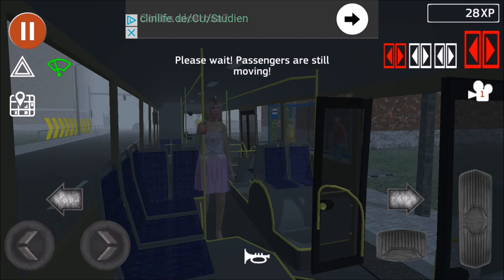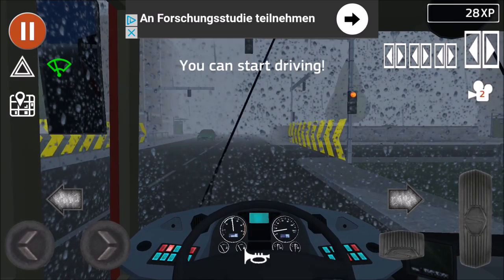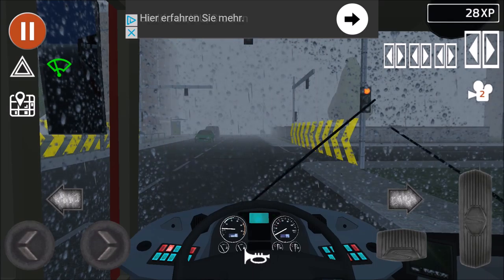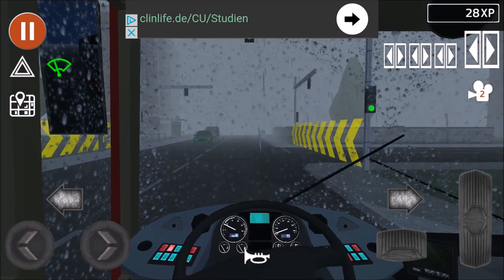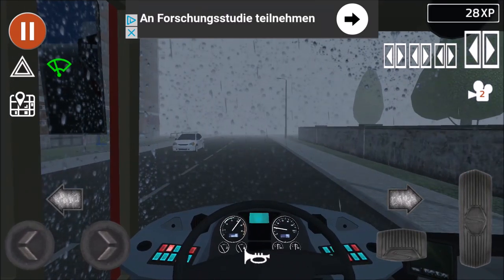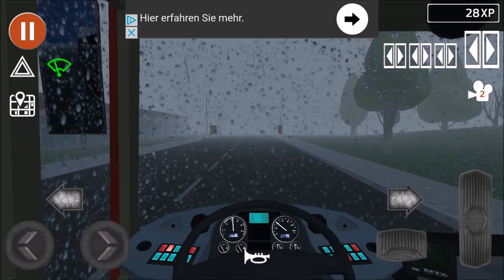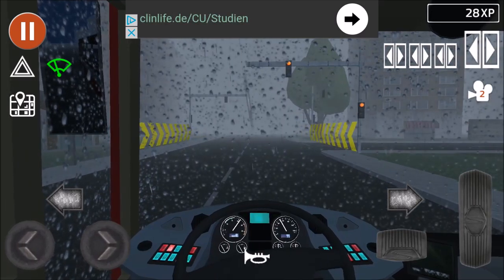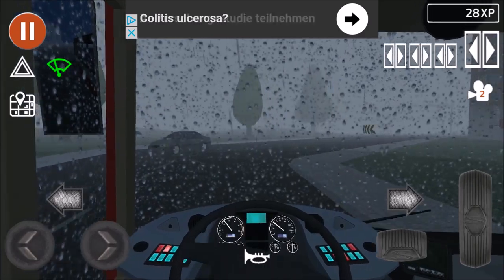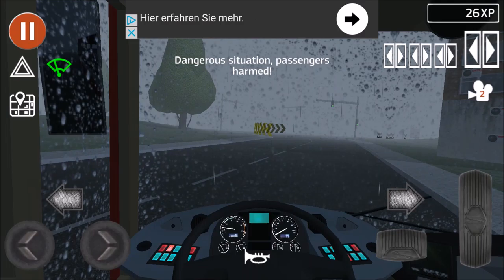Please wait, passengers are still moving. I'm the boss here - I can close the doors whenever I want! It's red, that probably gives us minus points. I'd like some music. Excuse me, you don't turn when a bus is coming! Didn't I just unlock the gearbox? I thought so - where's my gearbox? Dangerous situation, passengers harmed!